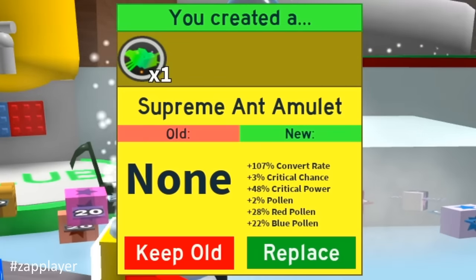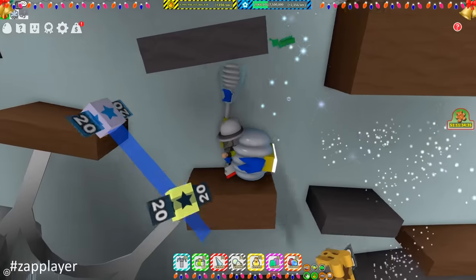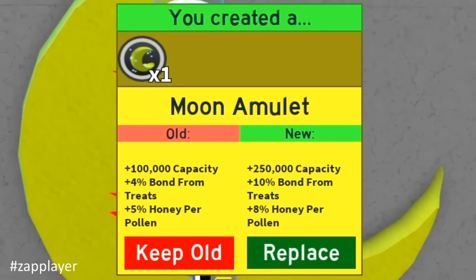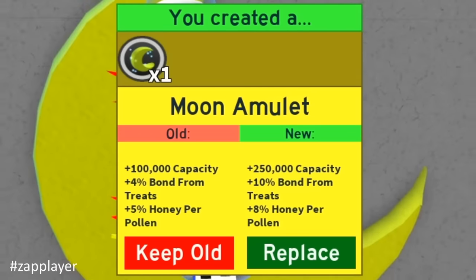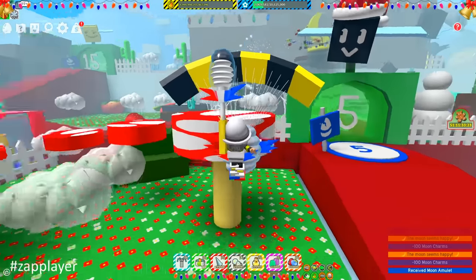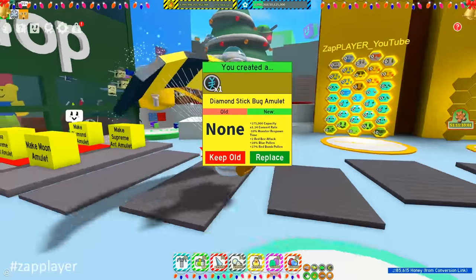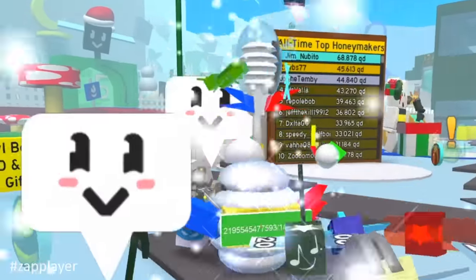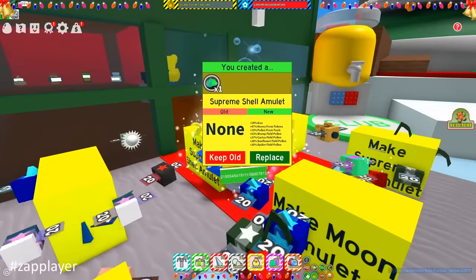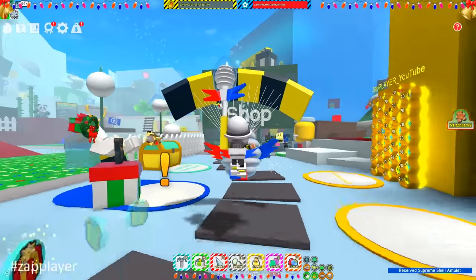The and amulet must contain convert rate as high as possible, critical power, critical chance, pollen, blue pollen, and red pollen. Moon amulet must be closely related to gummy bee gifted hive bonus. We will need bond from treats to bring the bees to a higher level as cheaply as possible. We need as much honey per pollen as possible — these two stats on moon amulet will bring you enough honey to progress. Stick bug amulet if you have it, of course. You will need convert rate, pollen, bee attack and more. If you got a cog amulet, you are very lucky. Stump snail amulet must contain goo, pollen and other fields — goo conversion can be very useful. These were the amulets and the hive of 35 bees for the mixed hive.